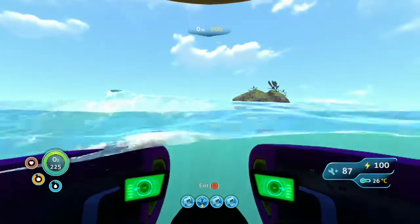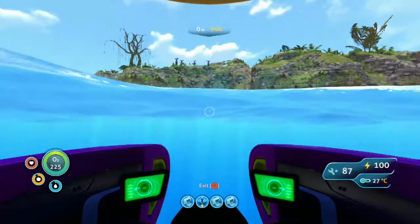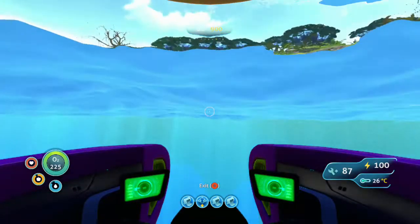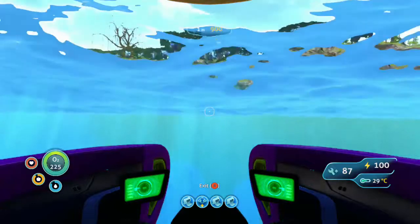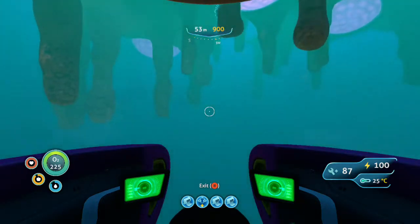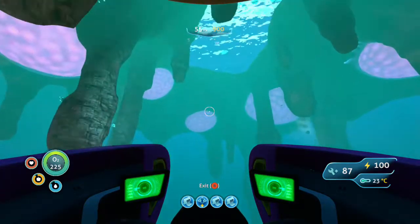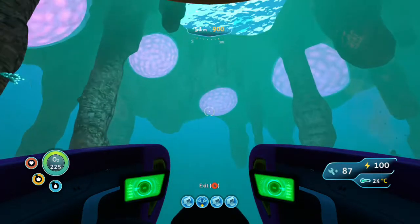And there appears the first bit of the island. Let it fill in here — it takes a while to load stuff on the Xbox. And there is our floating island. They call it floating because it is literally floating. We can drive actually right underneath it, even in a Seamoth without any upgrades. Seamoth with no upgrades gets 200 meters, and we are nowhere near that.